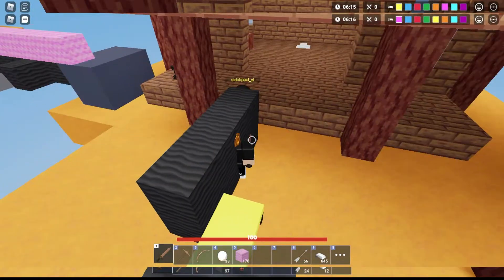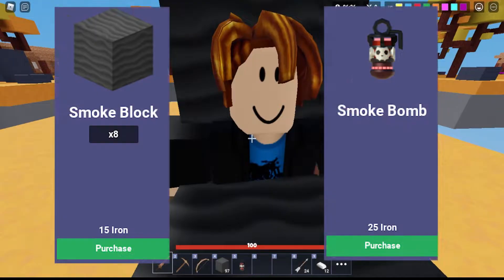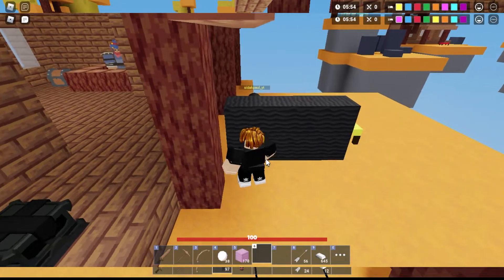Today I will be reviewing this kit. This kit comes with two special items you can buy from the shop: the first is the invisibility potion and the other one is smoke blocks. Let's check these new items.